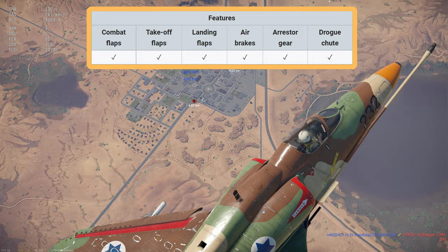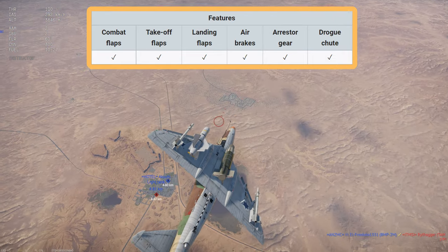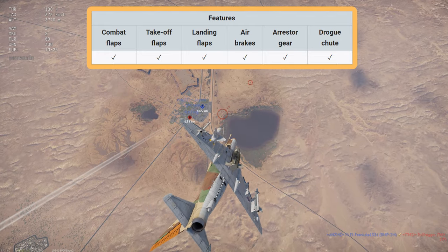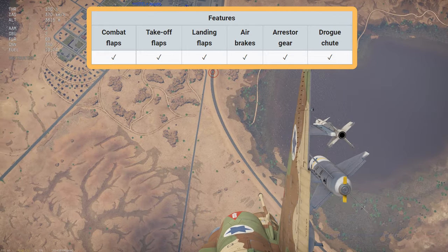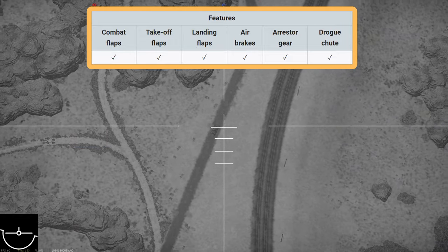The A4E does have combat, takeoff, and landing flaps, as well as air brakes. These can give you an edge in a dogfight, and the air brakes can be used to force an enemy to overshoot. Just remember, you don't have the highest thrust, so regaining speed after using your air brakes is going to take a while.